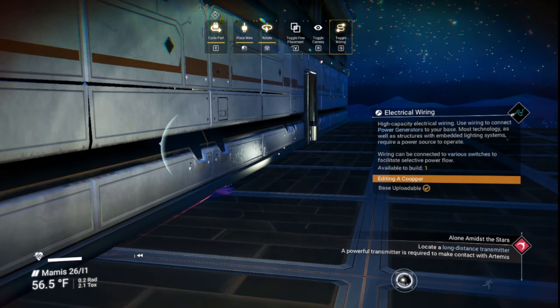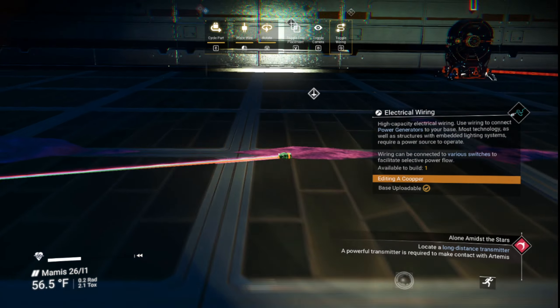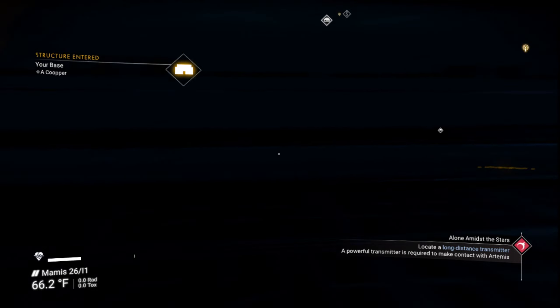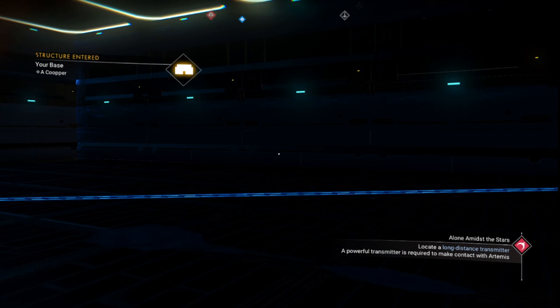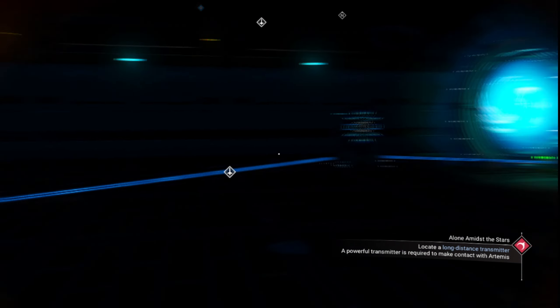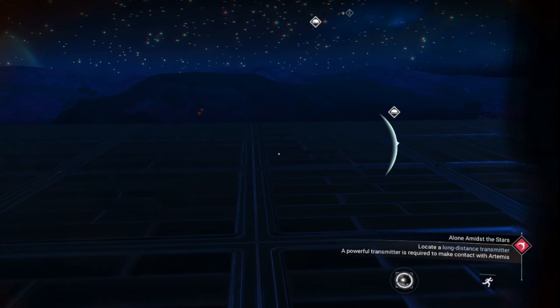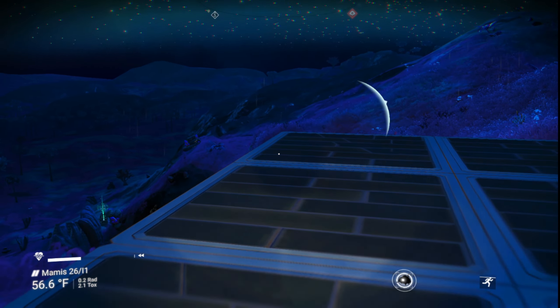There we go. You want to get the teleporter activated very first thing so you can warp back here at any time you want. I'm sorry that you guys didn't get to see me build this small structure with a roof over it.